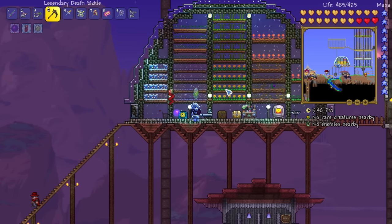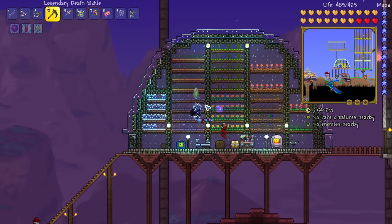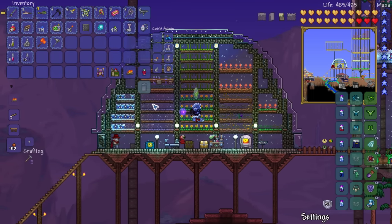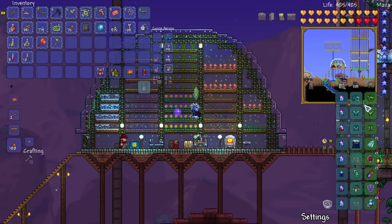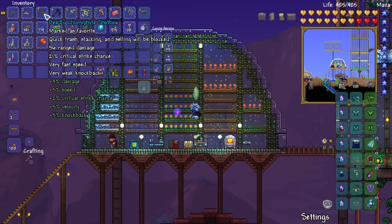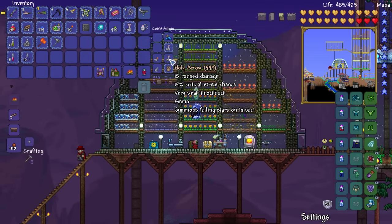There are so many different ways to fight all the bosses here - if I went over all of them it would be a very long video. So I'm going to go with probably my favorite way to beat Plantera, and that's using the ranged chlorophyte set. Most importantly, the chlorophyte shot bow with holy arrows has got to be one of my favorite combinations.